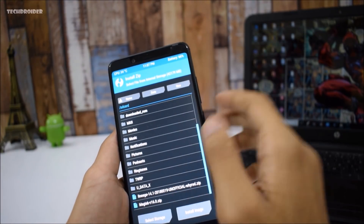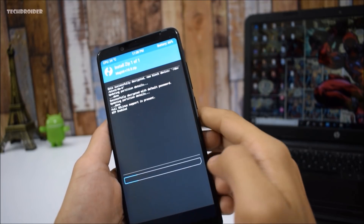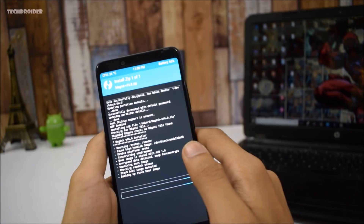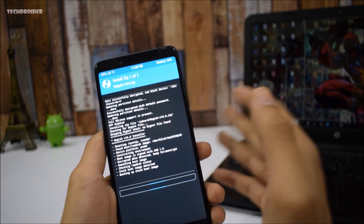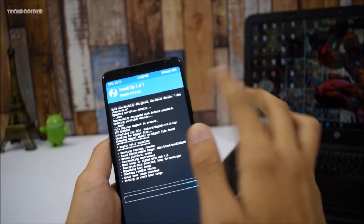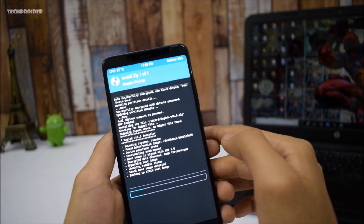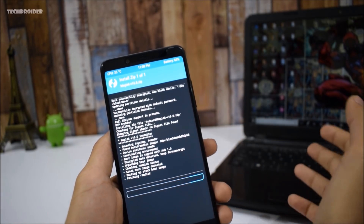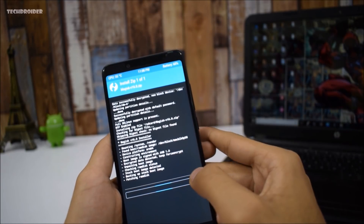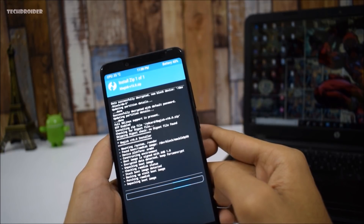All you have to do is select Install in TWRP and then flash the Magisk 16.0 zip file. There's nothing wrong with rooting your smartphone — it's your wish, but I think it's great for unleashing its full potential. Let's wait until Magisk installs.